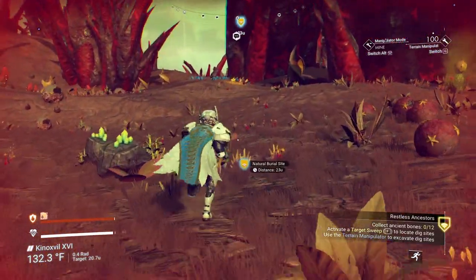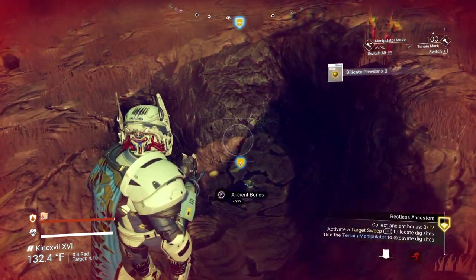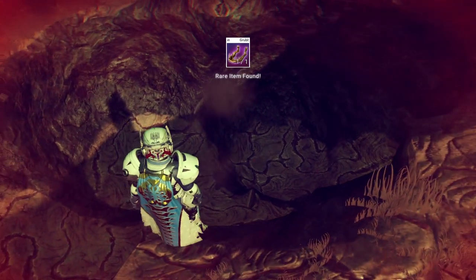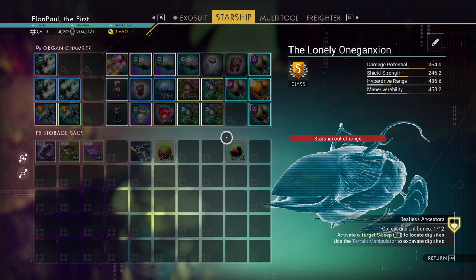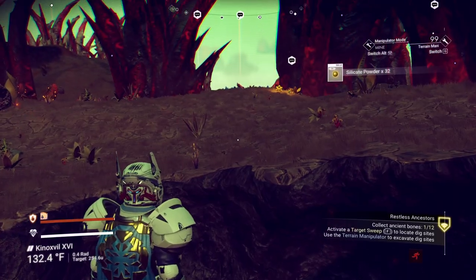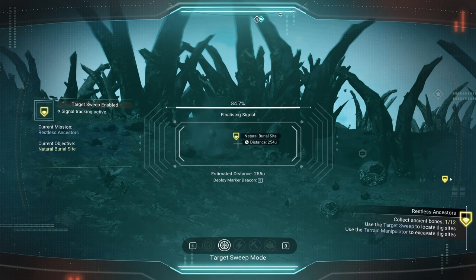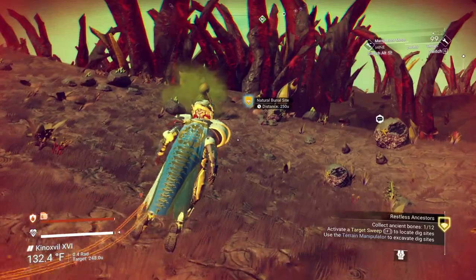So this is what it involves — it basically just involves running over here and digging through the ground. I always go into the widest setting because half the time there'll be more than one set of bones here. Looks like we've got a good one here — 813 years old, that's pretty cool. The Quicksilver is what I'm after here.